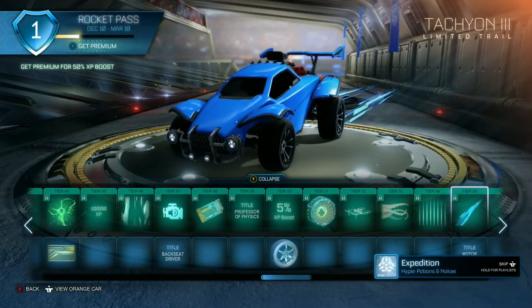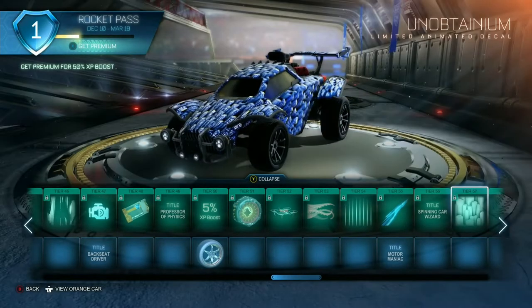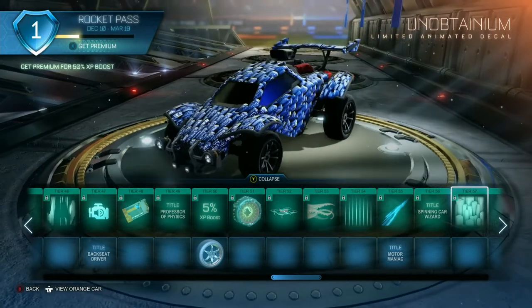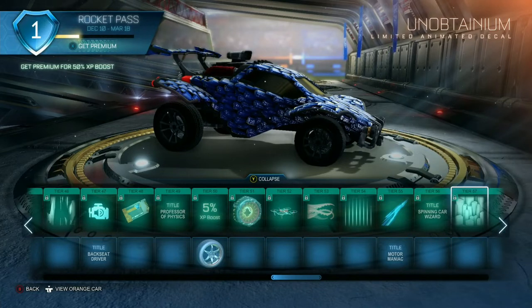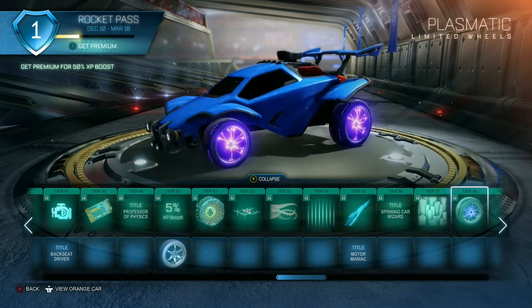Tashion 3 — I think this is the max level of this trail, that's pretty sick. Motor Maniac. Unobtanium — that's interesting, it's like a crystal. It's pretty cool actually, it is animated very slightly but you can see the little specs moving. That's pretty cool. Plasmatic — oh this is cool! It looks like a plasma ball, like one of those glass balls where you touch it and the little beams follow your finger. They put that into a wheel — that's really cool.